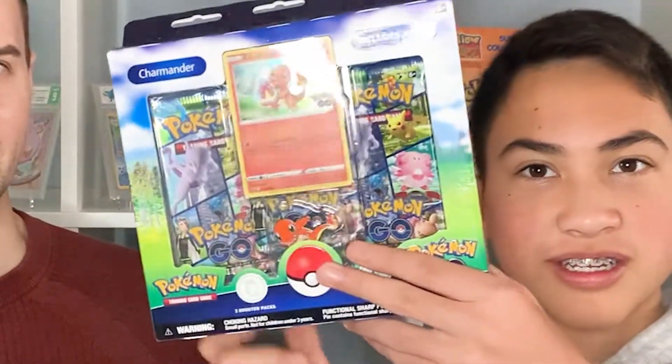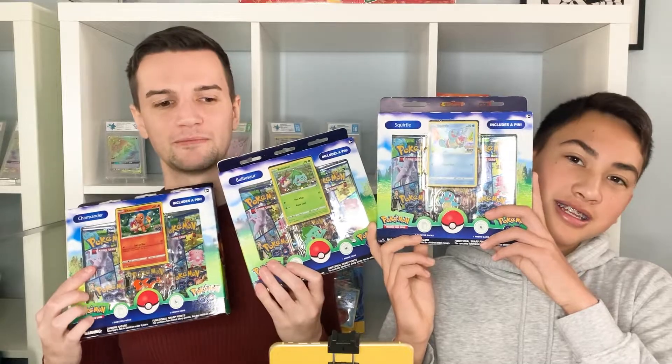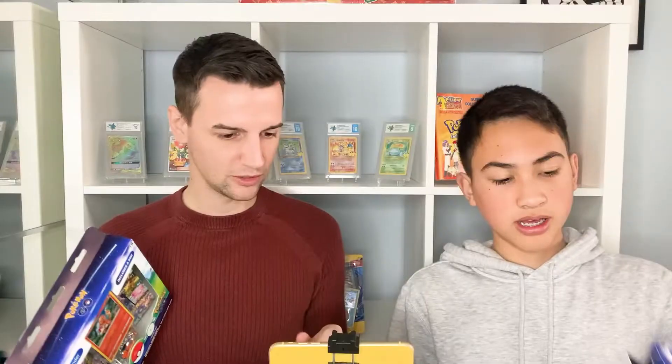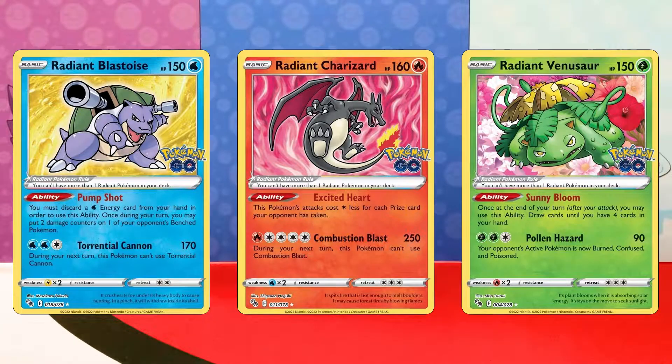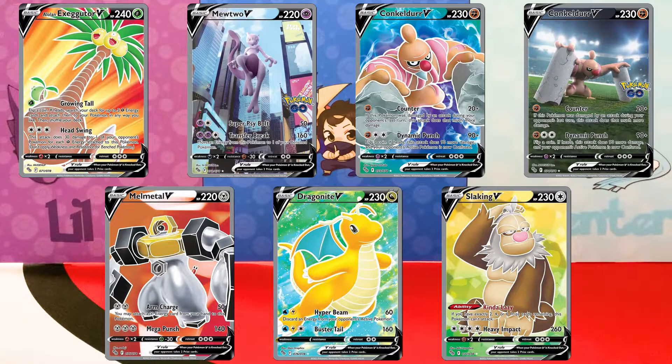But today we have got not one box, not two boxes, but three starter boxes. Yeah, we got the three pin boxes from Pokemon Go, we're gonna open up all of them, see if they can deliver something really good. Top pulls on the screen. We are looking for the Radiant cards, we need that Charizard, we want a bunch of Vs, VMAXs, all the alt cards, and of course the Ditto. Let's just go straight in.